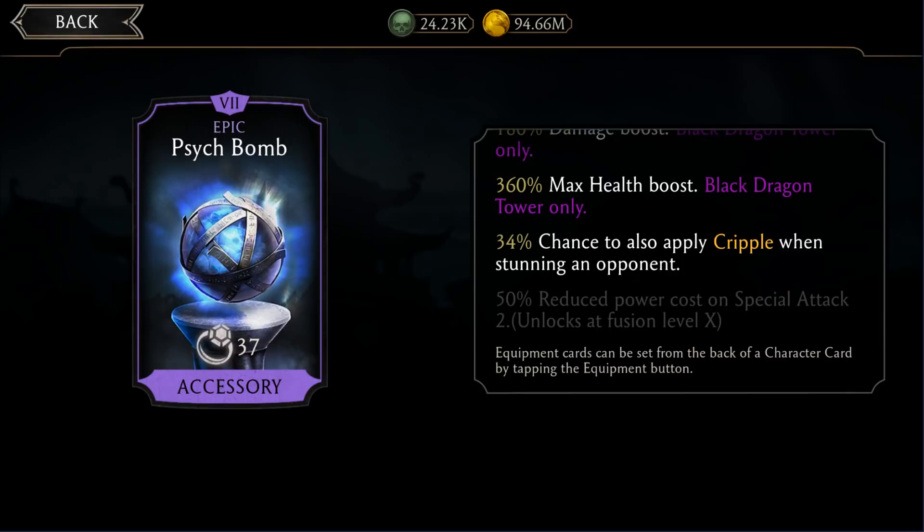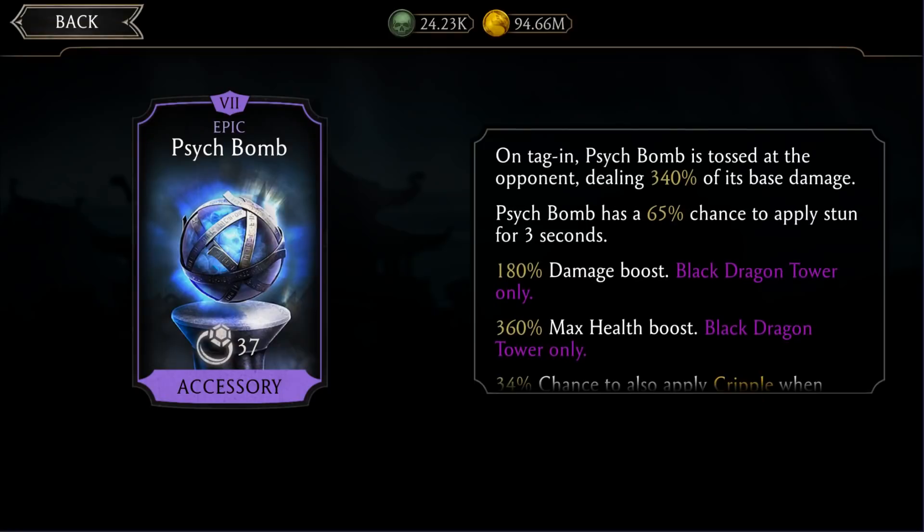50% reduced power cost on Special Attack 2 is much better than 40% health or gaining two bars of power when a teammate is defeated. This is the best one to max out, but I still don't recommend spending money for it, because even at fusion 10 it's not 100% — I believe at fusion 10 it's 80% — and stun can be resisted. Still, it's very good to have because in certain towers you can use it to inflict stun on tag-in, which is useful against characters that love to evade.